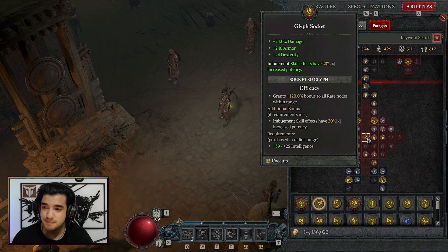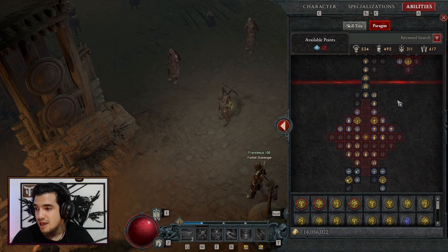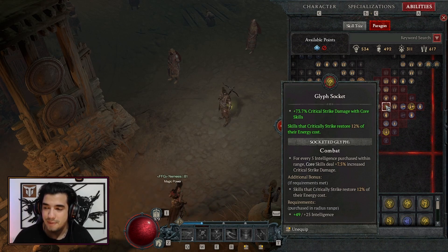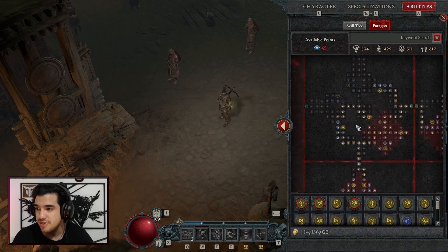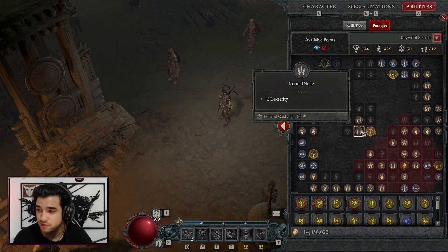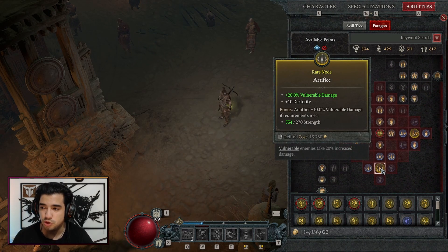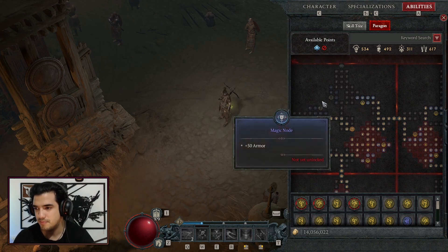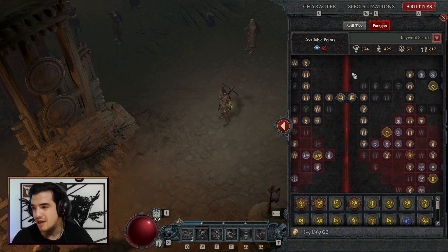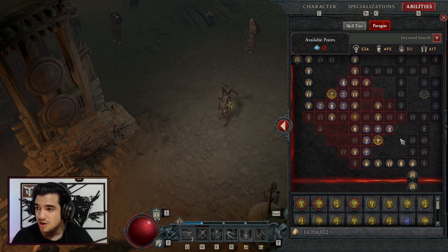Moving on to the paragon board, our main glyph is Efficacy, which gives imbuement skill effects 20% increased potency — perfect for our poison imbument-focused build. We're also taking the Combat glyph for 7.5% increased critical strike damage on core skills, and critical strikes restore 12% of our energy cost. The paragon board we're taking is Exploit Weakness, which gives damage to elites, vulnerable damage, and a rare node of vulnerable damage — it's a very strong board.